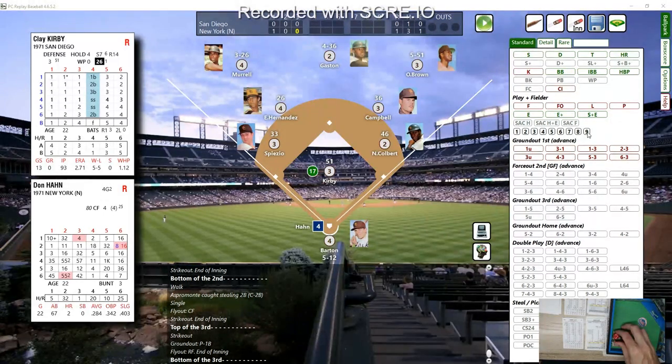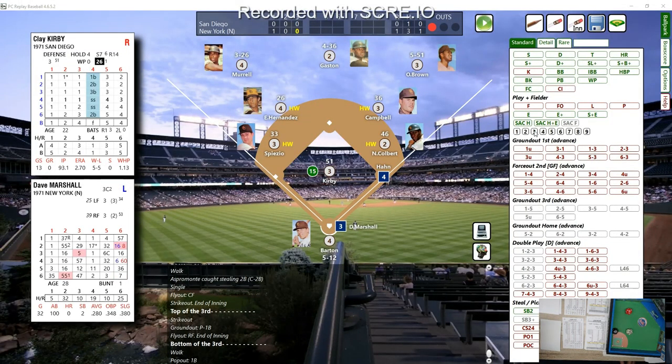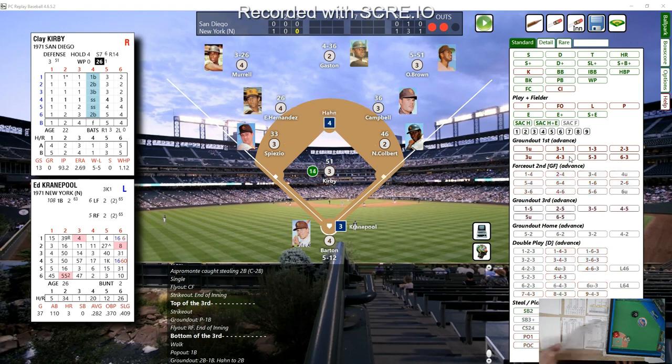Don Han leads off the bottom of the third. Clay Kirby with the pitch — a 41, that's a base on balls, Han walks. Boswell will bunt — we roll an 11, not a 12 so it's not a double play. Pop-up to first base. Marshall with a runner on first — hit and run with an eight, ground ball to second base, moves Han into scoring position with two outs for Eddie Crane Pool. A 62 — bounced to short, charged by Hernandez, fires to first in time. That retires the side.